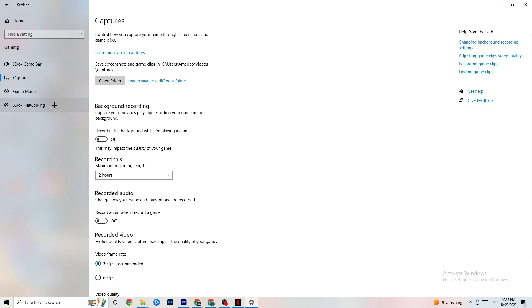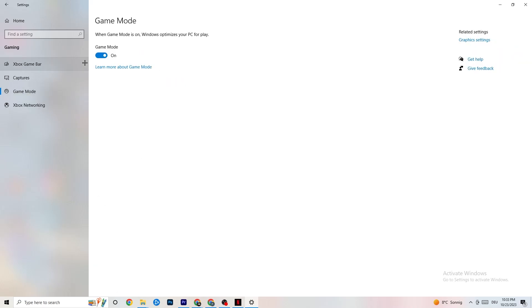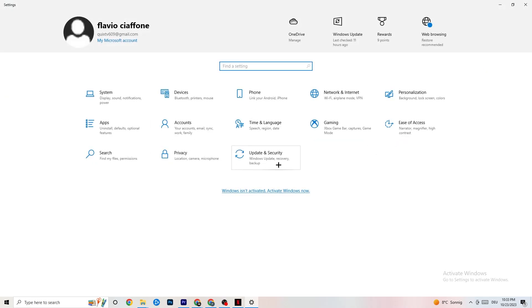Next go to Game Mode — this one is a bit tricky because it won't work the same for every device. Some devices benefit from Game Mode being on, others need it turned off. You need to check it for yourself: turn it on, turn it off, and see which works better for your PC.